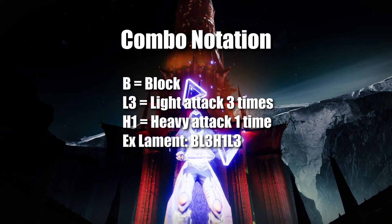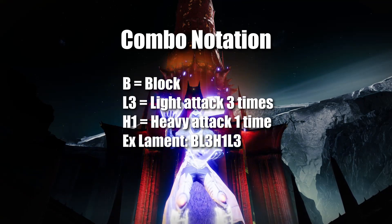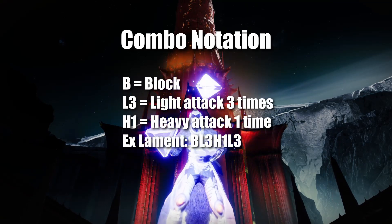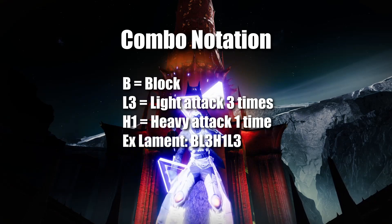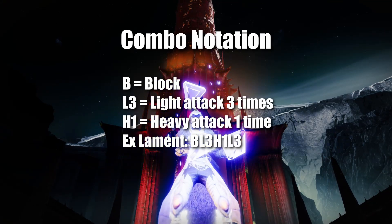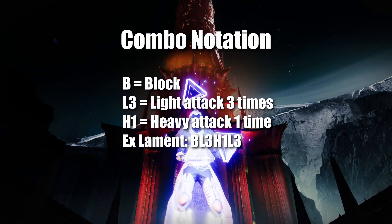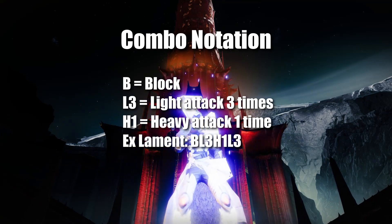Something that will be used quite frequently in this video is combo notation. This is a simplified way to display what combos I am using with a sword. As an example, I'm going to go over a Lament combo of B, L3, H1, L3. This means block, light attack three times, heavy attack one time, light attack three times.